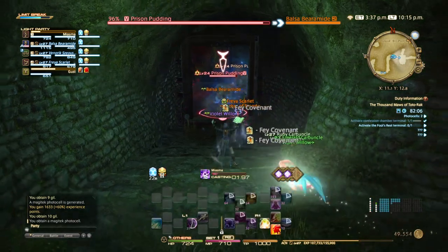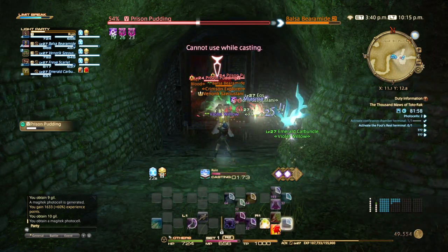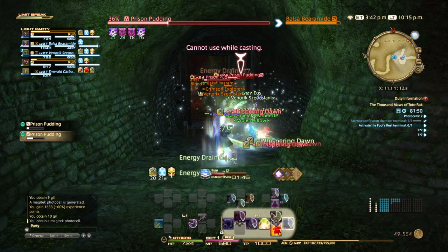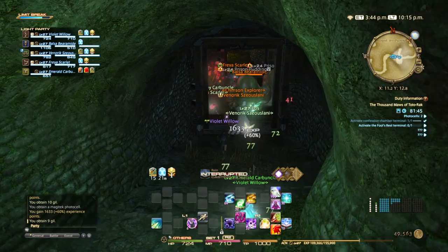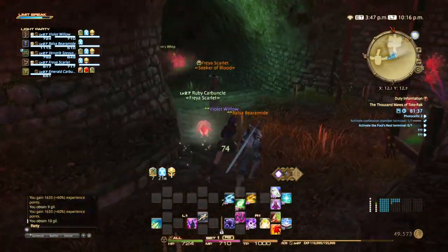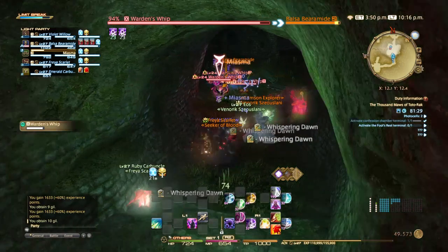Also like the last area, there are multiple ways to get around to the boss chamber. The key is to get around to the boss chamber and have the required number of Photo Cells. And since we went back and got an extra, this should not be an issue at all. I believe there's at least one, maybe two more Photo Cells in this chamber.